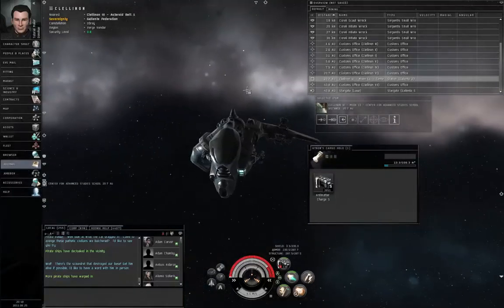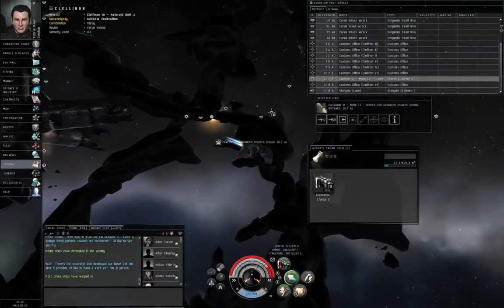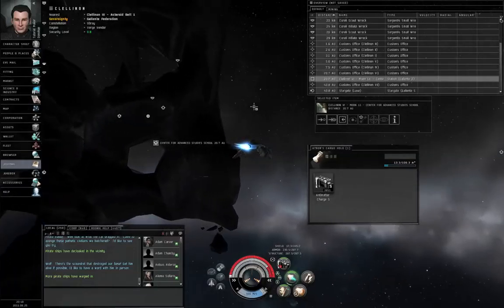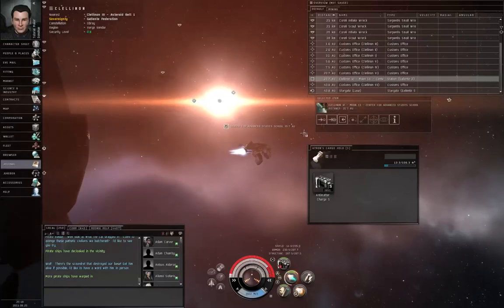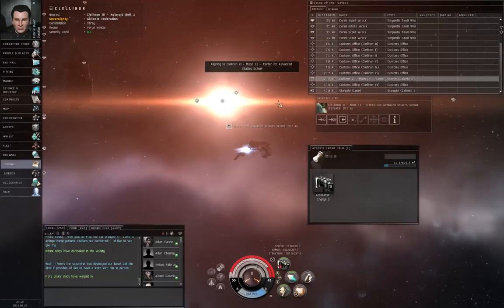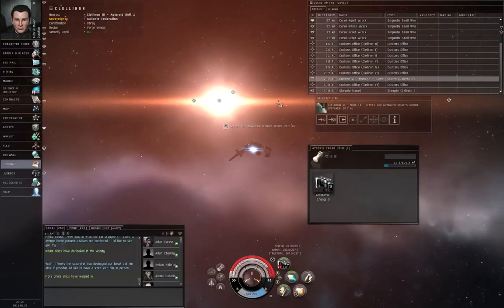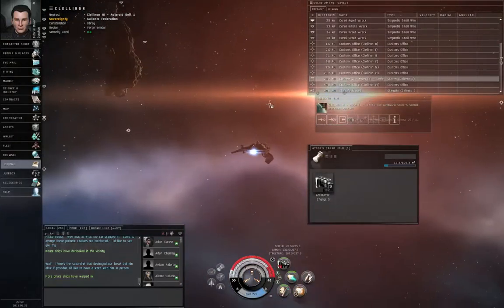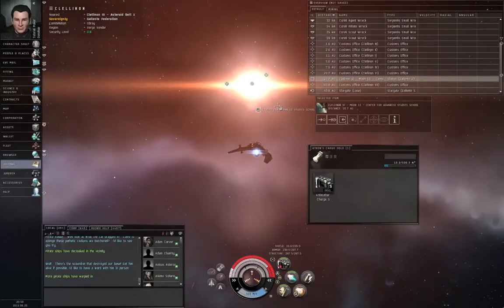Let me show you something. As a new player, you can select a celestial object in the distance and click Align. Remember the conditions to go to warp: you must be moving towards that object at sublight speed and at least 75% of your current maximum velocity. If you don't meet those conditions, you cannot go into warp. If you issue a warp command without meeting them, your ship will try to turn to meet those conditions.